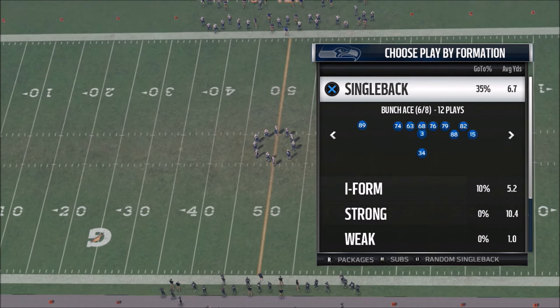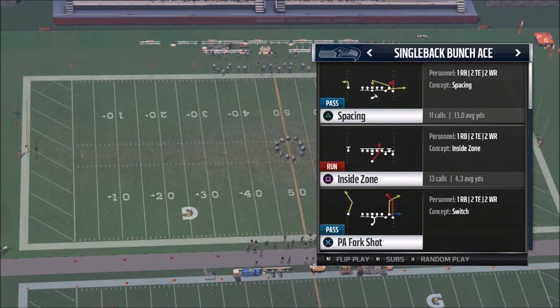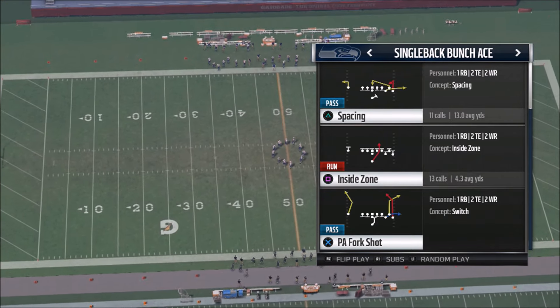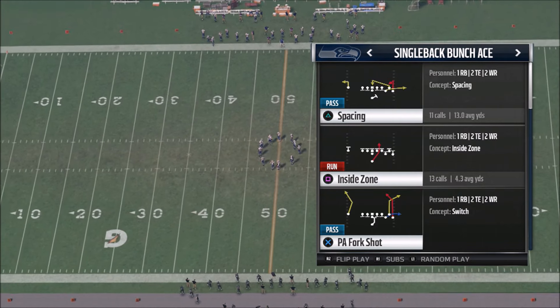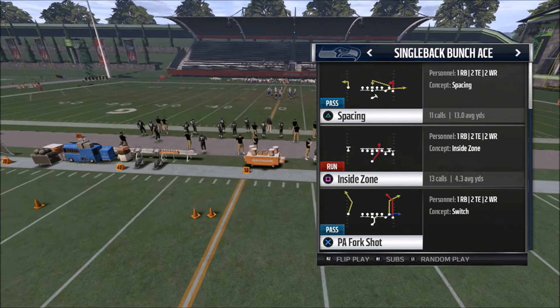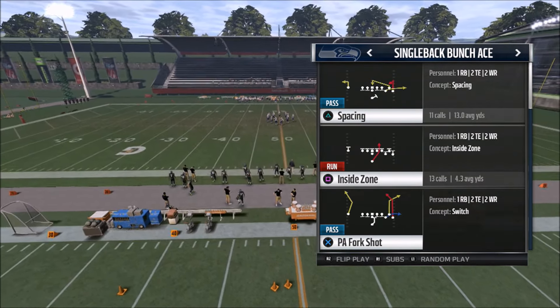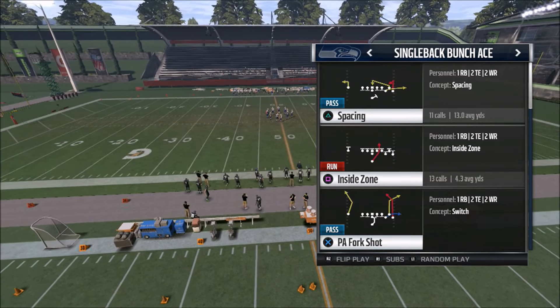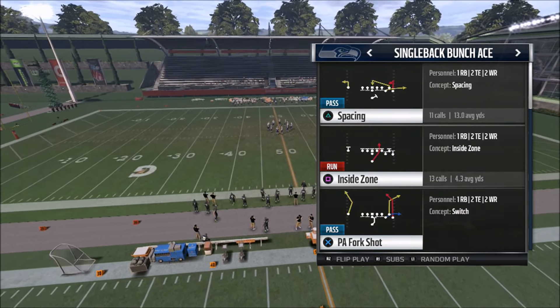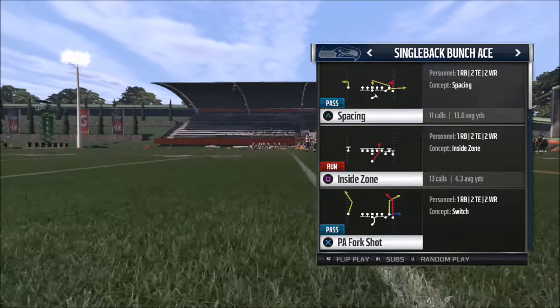This is in the Single Back Bunch Ace formation, and I'm running this in Seahawks. You can actually find this in Minnesota, New England, Baltimore, Tennessee, Buffalo, Denver, Cleveland, Arizona, Kansas City, Indianapolis, Philadelphia, Atlanta, New York Giants, and New York Jets. Over half the playbooks have this play, so there's a 50-50 chance you have this formation in the playbook you're using right now.